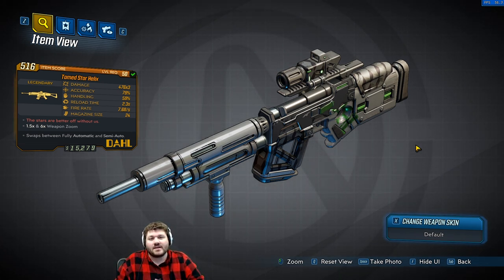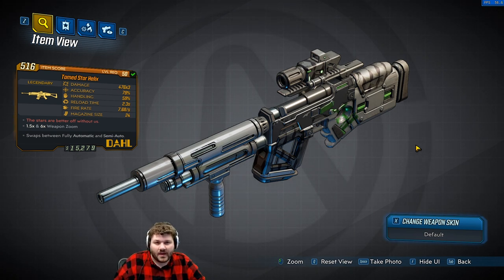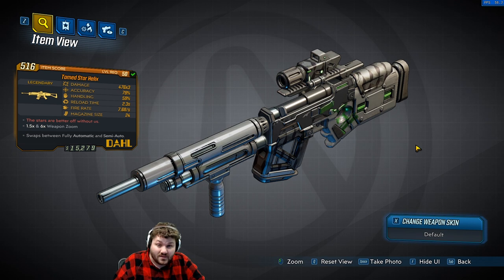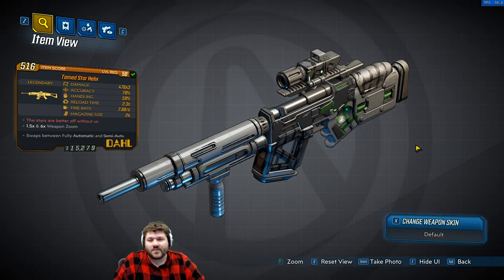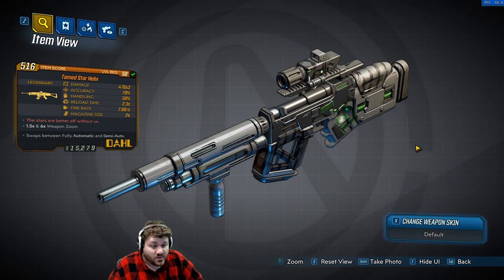Now what makes this a legendary? It is the 'stars are better off without us' red text. I didn't know what this reference was from so I actually Googled it — it's a direct quote from James S.A. Corey, the pen name used by the authors of the sci-fi series The Expanse, and the name is a reference to the security force on that show. It's a good show, I actually enjoy it quite a bit.